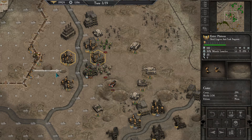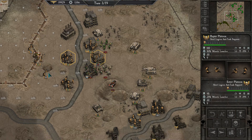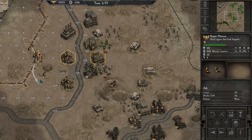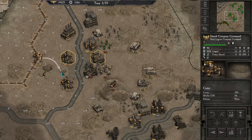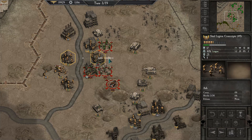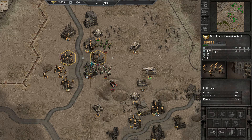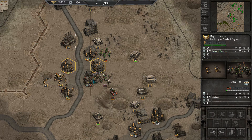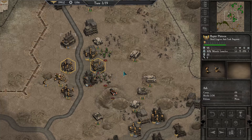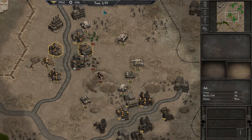Move the AT platoon up to here, fire some rockets. Move the company commander up. The conscripts — go for it. Oh, no luck. You're fine where you are. We've mostly got the orks dead at this point, so let's see what they do.